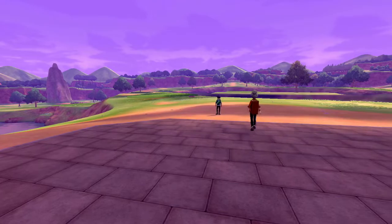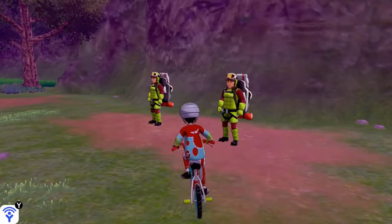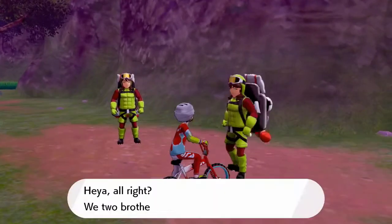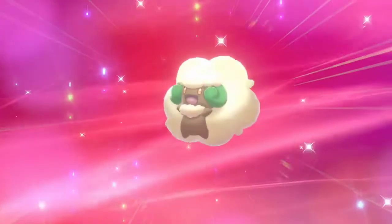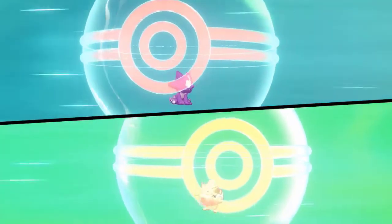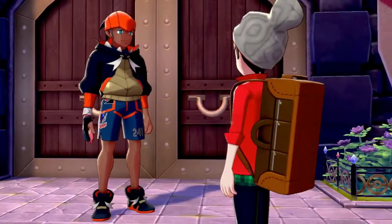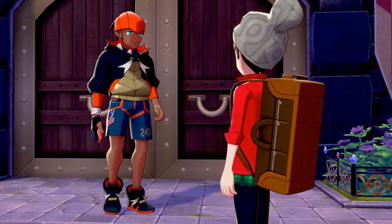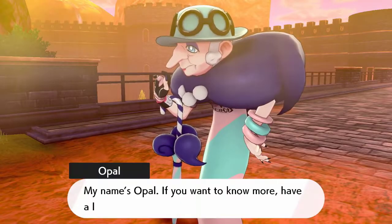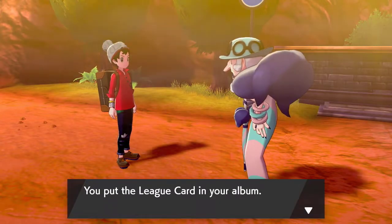Following this victory, our access to the wild area expands and I go exploring before heading up to Hammerlocke. I make a quick stop to the digging duo and spend my Watts trying to earn a shiny stone, and I eventually get one. I immediately evolve Candy Floss into Whimsicott, then head to Hammerlocke where I initiate our next trade with the NPC Holly, giving her a Toxel for Snips the Togepi. I'll store it away for now but it may come in handy later — though I can evolve it into Togekiss with the rules I made for myself.